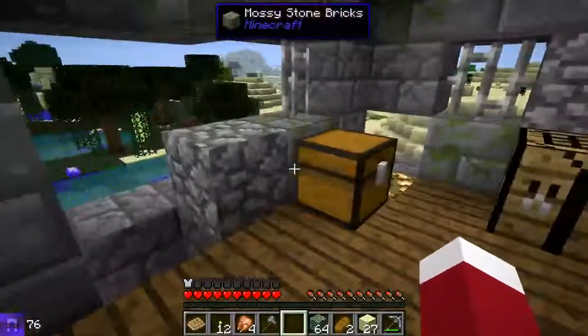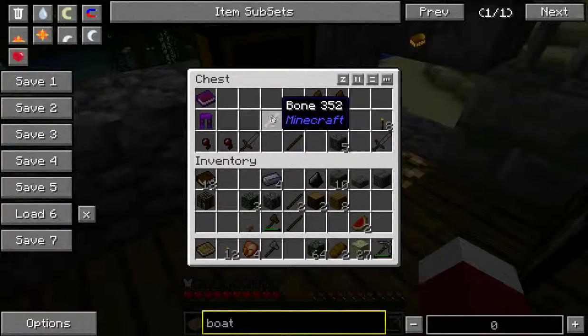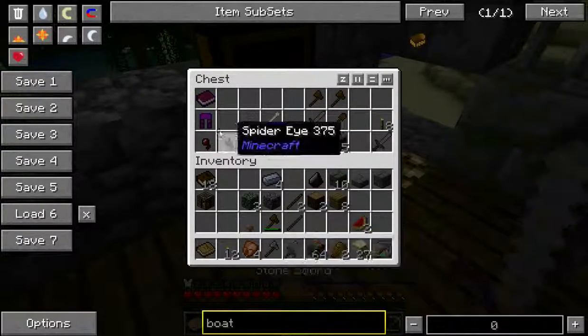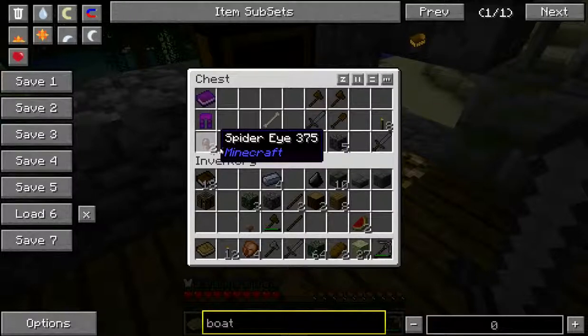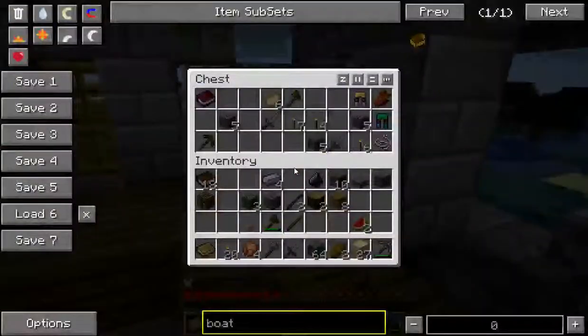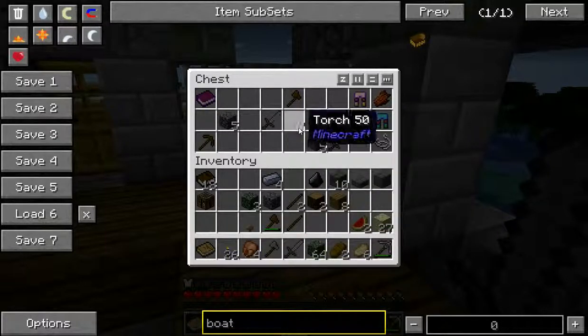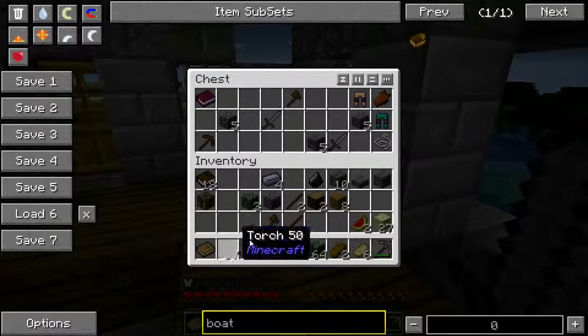So basically this is Feed the Beast — that's what this is. Endermen are mostly civilized now; there's still some that aren't, but for the most part they are civilized. New stuff just seems to randomly spawn in these chests, which is very interesting. Look at all these torches I'm getting — it's awesome.